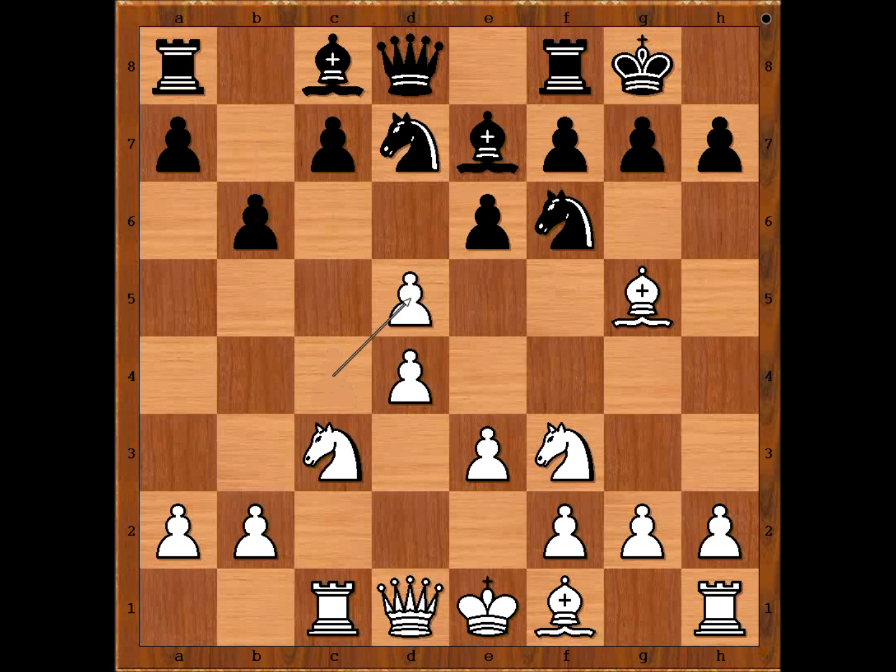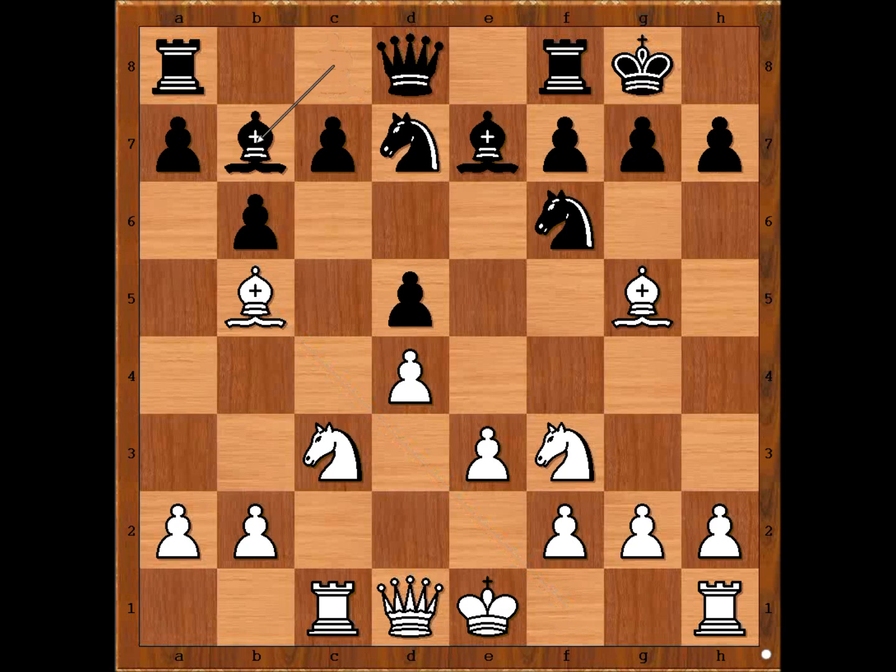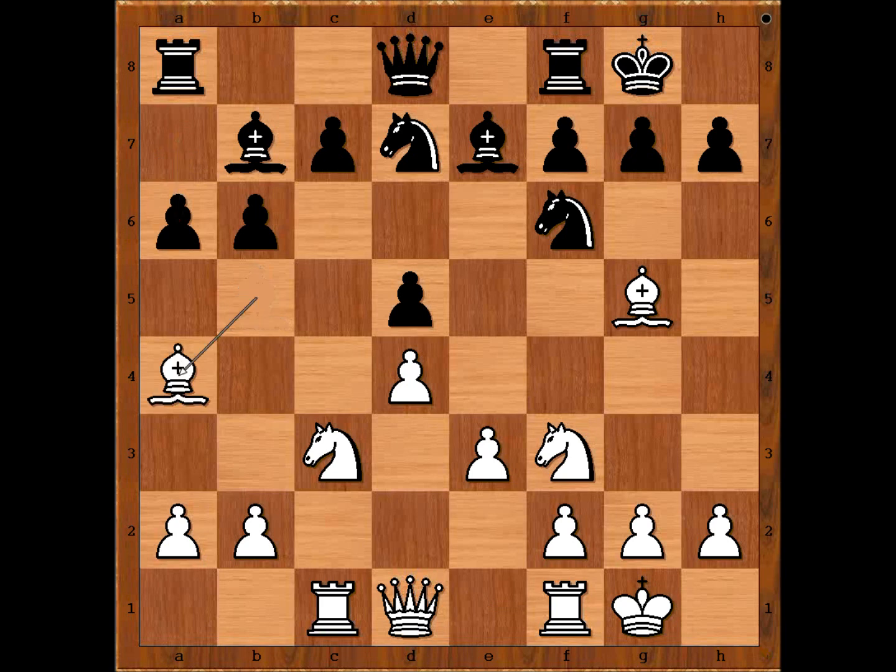e takes on d5 — a very precise move. This is going to make Black's light-squared bishop a bad bishop. e takes on d5, bishop to b5, bishop to b7. Alekhine castled kingside. a6, bishop to a4, c5. Watch this first move: bishop takes on d7.